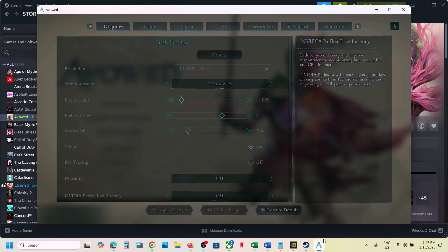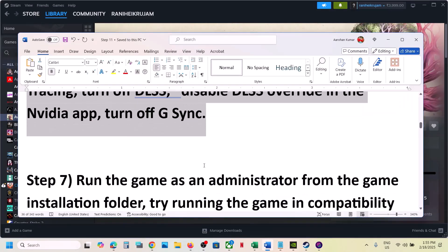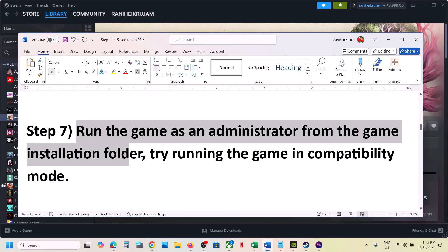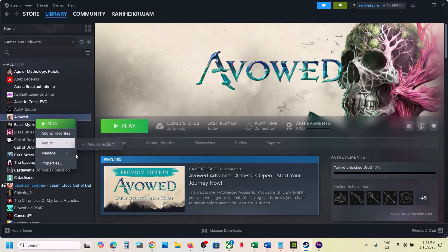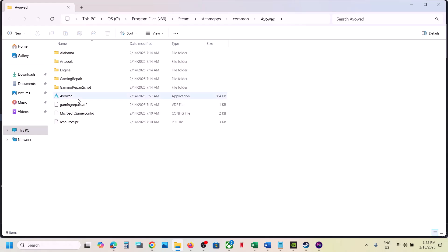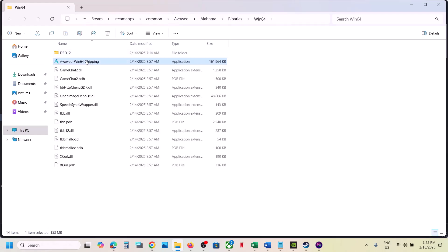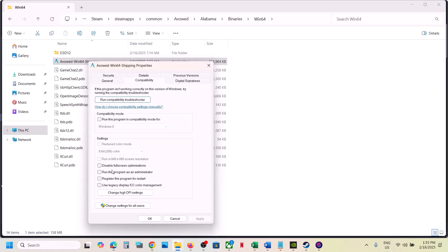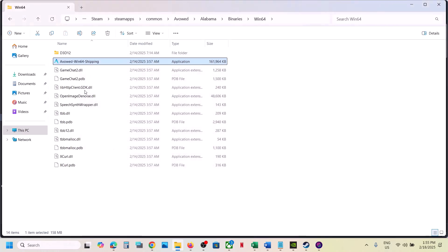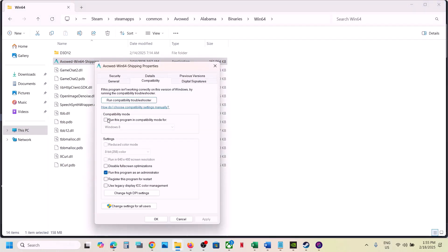The next step is to run the game as an administrator from the game installation folder. Right-click the game, select Manage, click Browse Local Files. Open the Alabama folder, go to Binaries > Win64, select the exe file, right-click, go to Properties, then go to the Compatibility tab. Put a check on Run This Program as an Administrator, hit Apply and OK. If still not working, go to Properties again and select Windows 8 compatibility mode.